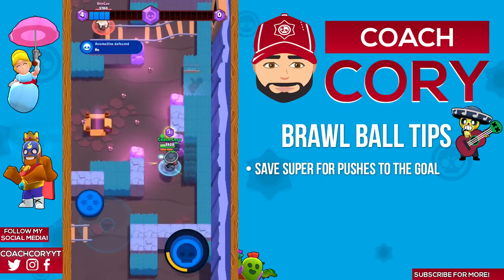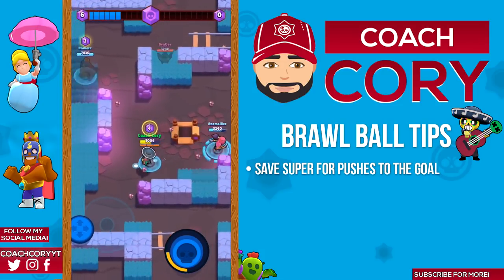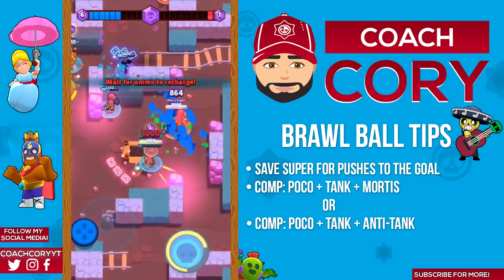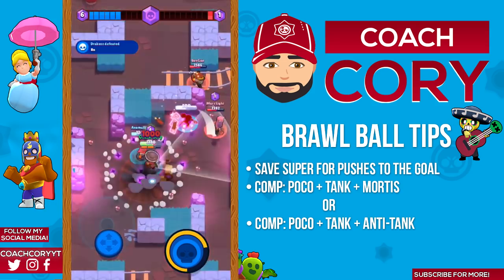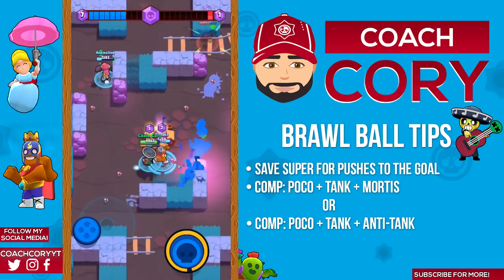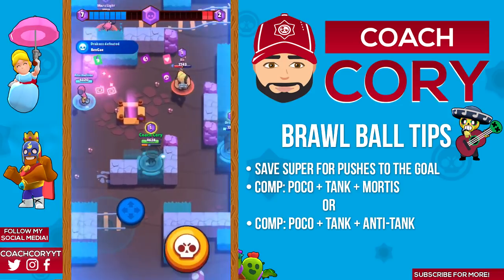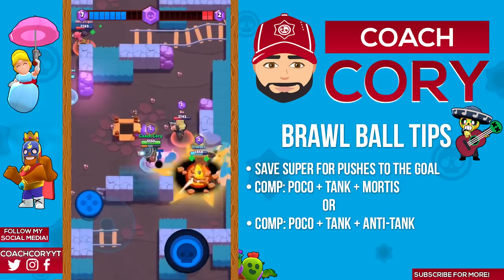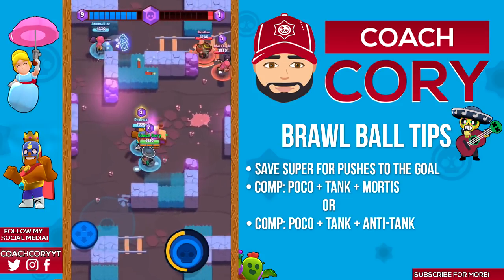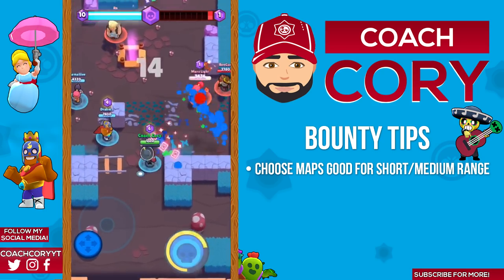Poco is also pretty decent in brawl ball. I don't have many brawl ball-specific tips except to try and save your super for pushes to the goal, although if you see a good opportunity you should always use it. As far as team comp in brawl ball, a good option is Poco, Mortis, and a tank — that's a lot of health and a very offensive team comp with a high ability to score goals. Another decent comp is Poco, any tank, and something that kills tanks well like Shelly, Tara, Spike, or Colt.